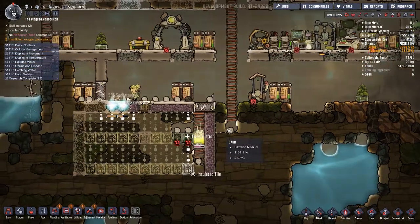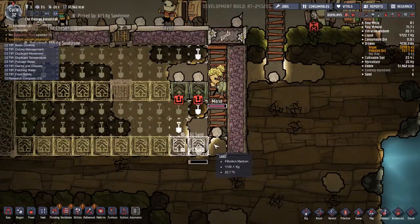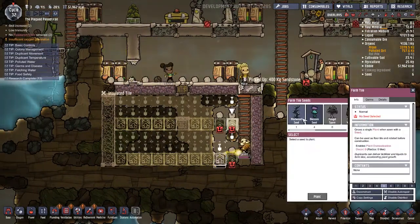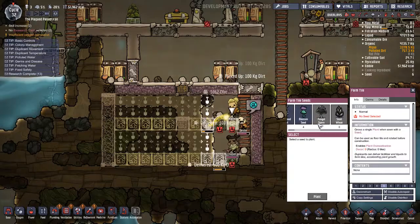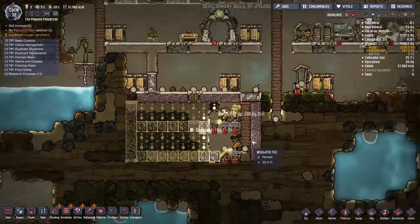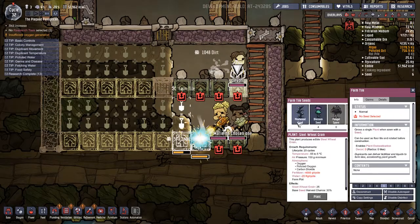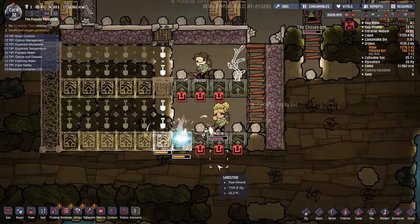I think we should probably deconstruct the outhouse since we no longer need it. We only have one mealwood seed so far, which isn't going to last long at all, so we're going to need to plant this down for now.